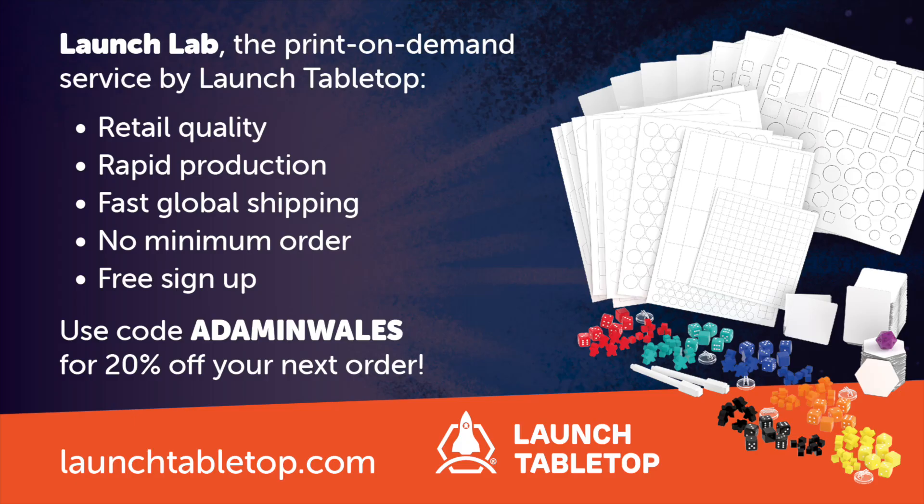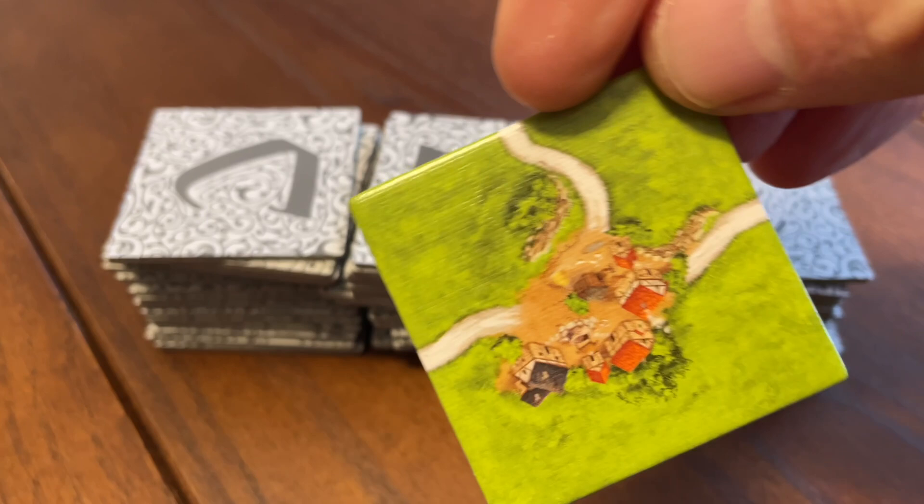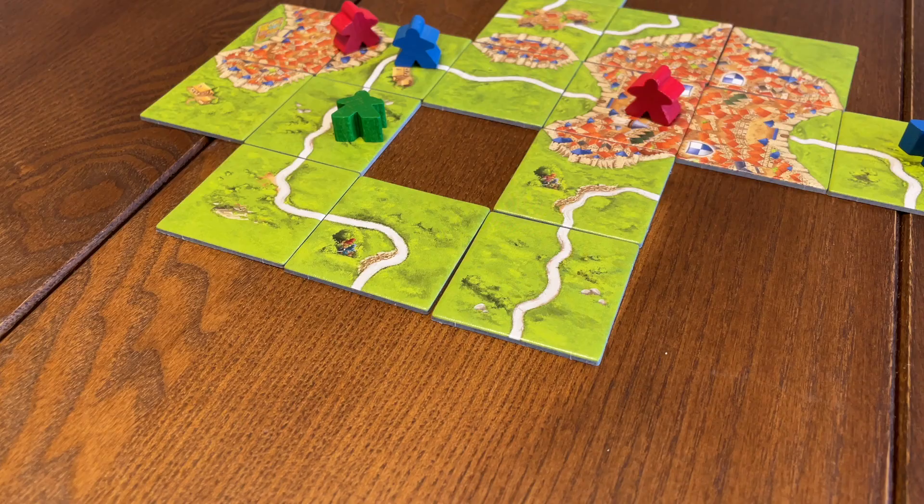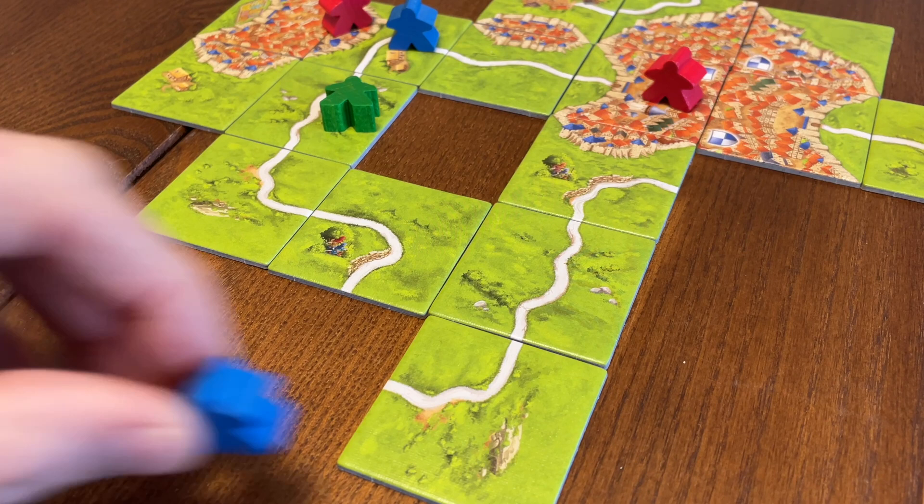Carcassonne is a relatively simple tile-laying game for 2–5 players lasting around 30–40 minutes. Players collectively build a landscape of walled cities, roads, monasteries, and farms by placing tiles into a shared grid. On your turn, you place a single tile drawn randomly from the deck — it must match the features of the other tiles surrounding it. Additionally, on your turn you can place a player token onto one of the features on the tile: a road, a city, a monastery, or a field. These player tokens are called meeples.